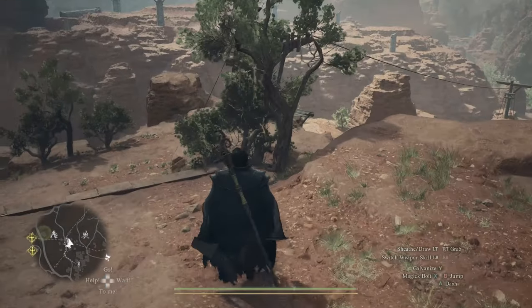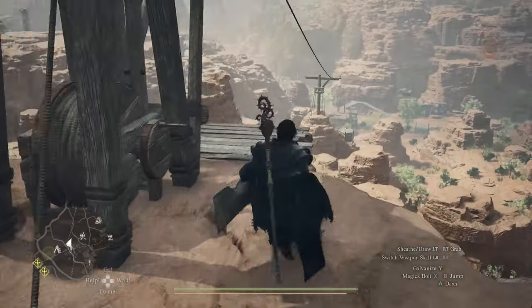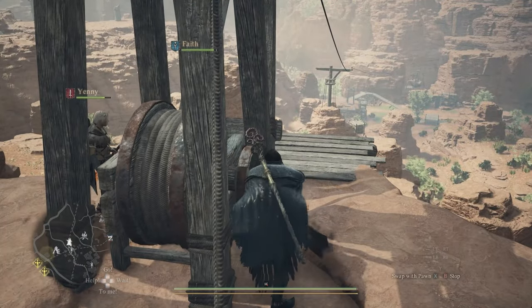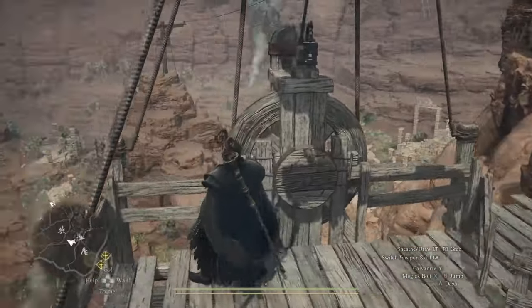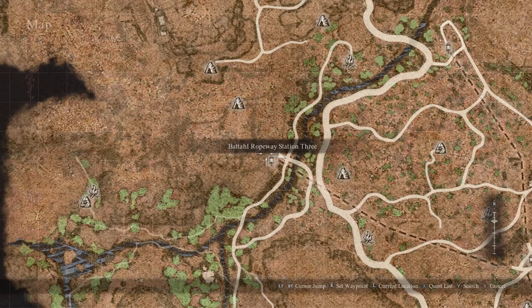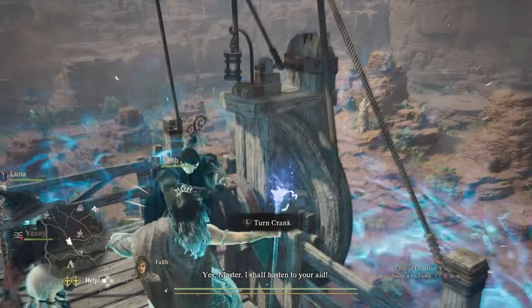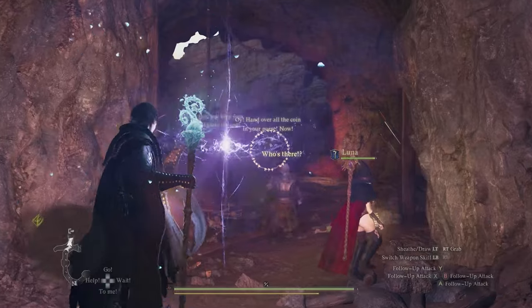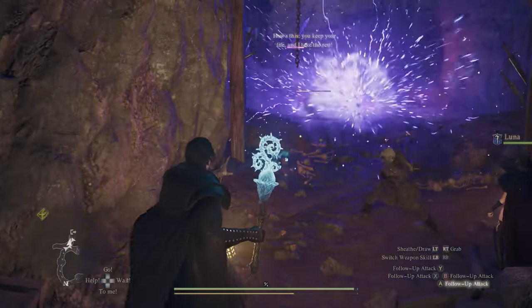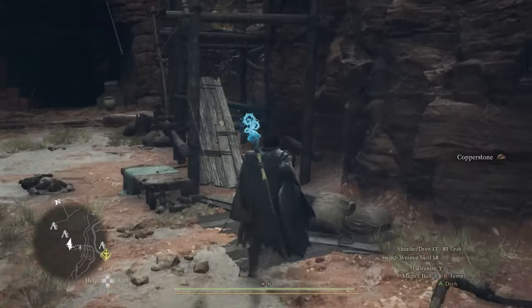The way you get there is you go to the central station and take the ropeway on the left, and just ride your way to this location. It doesn't have a name on the map — it just says 'Batal Ropeway Station 3.' It looks like this is a place the enemies took over and made their home, their fort.